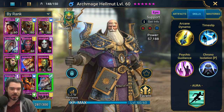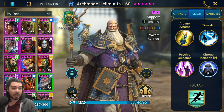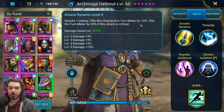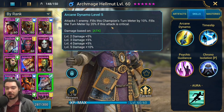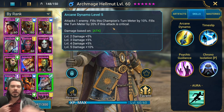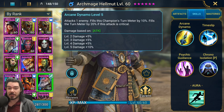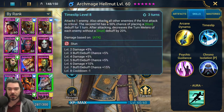Let's look at his skills first, then we'll look at his stats. Helmut's A1 is Arcane Dynamo — attacks one enemy, fills his turn meter by 10%, or 20% if the attack is critical. So speed is a big part of his kit. In terms of books, they add a lot to his damage.